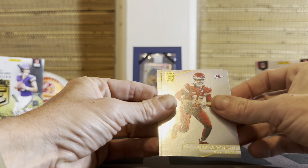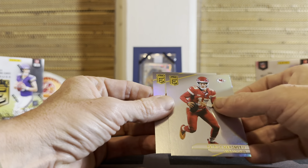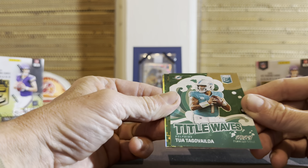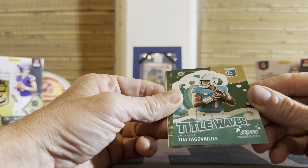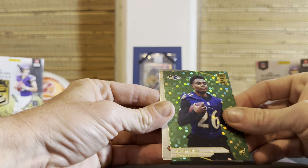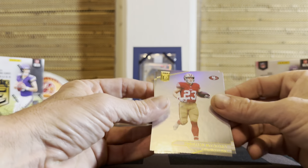Little Joe Burrow. Mahomes — what year is it for Mahomes now? A lot of years. Prestige will be coming out at some point — I think I pre-ordered that. Tidal Waves — I like that insert. Looks good for Dolphins, too. Makes sense. 2023 passing title. I like that. Rasheen Ali rookie on the disco.